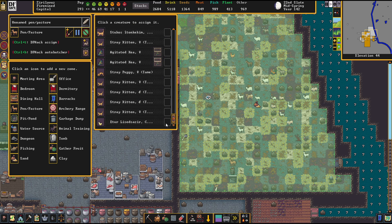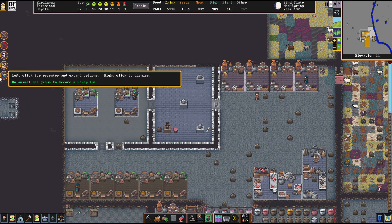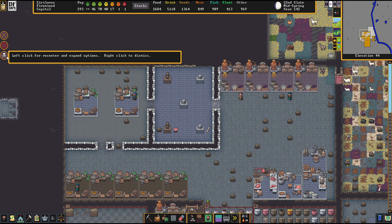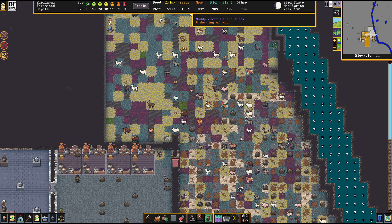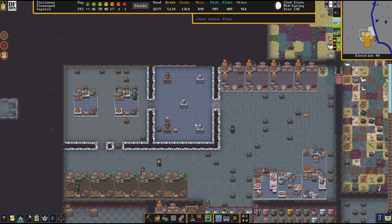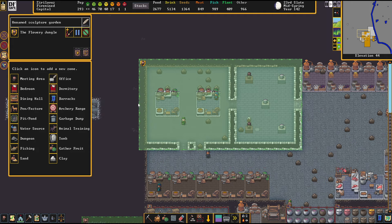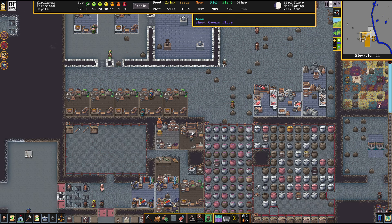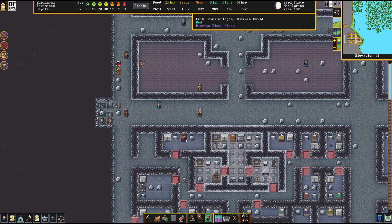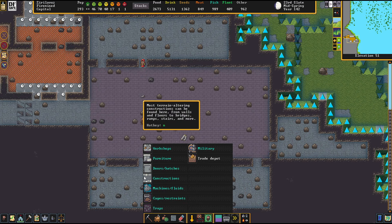Speaking of the cats — jeez, do we have a bunch of animals. Mind you that we're running auto-butchering, and these get culled automatically, so this is just the standard flock. We have a nice meat production happening here. After the throne is dislodged, we do need that thing for the throne room — I cannot imagine a throne room without a proper valuable throne.